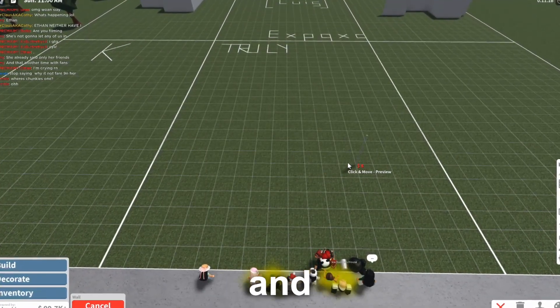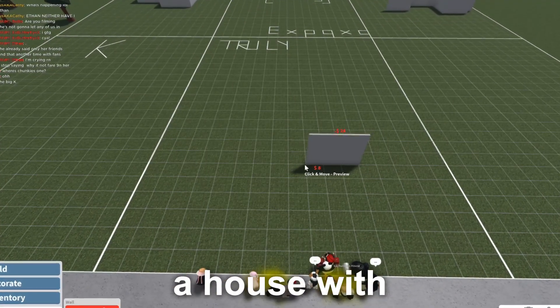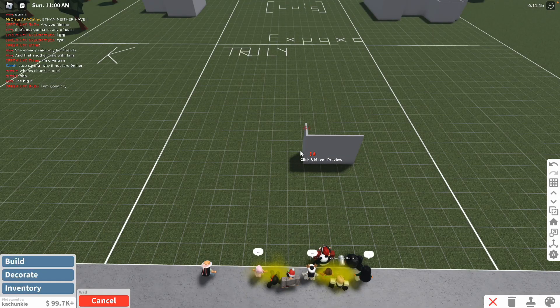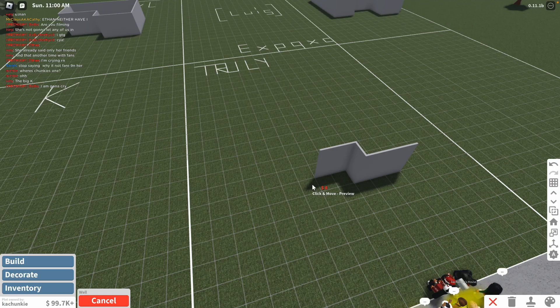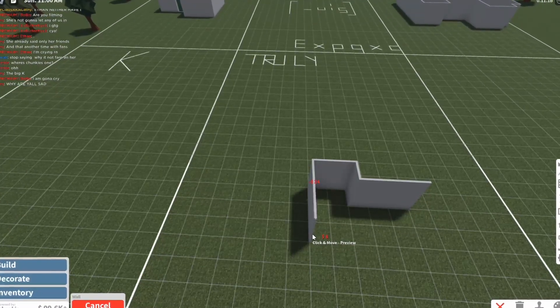Today we are doing a little collab and we are going to be building a house with no coloring. All we can do is change the textures, but that's about it, and we have to stick with the default colors that Blocksburg gives us. Everybody just kind of started — we have an hour to do so.